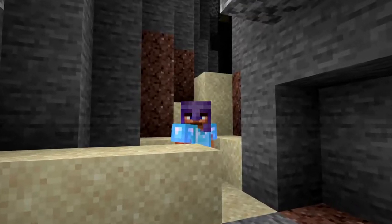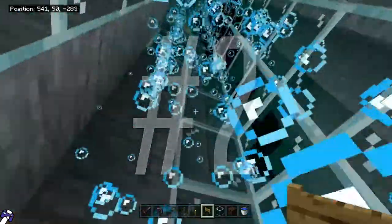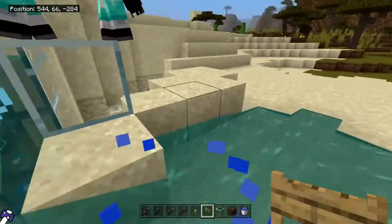But wait, there's more. If you call in the next ten minutes — oh, I'm just kidding. Coming in at number two: a bubble elevator. Just push the horse in it, he'll find his way up eventually.